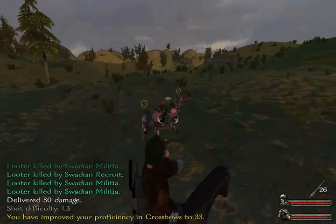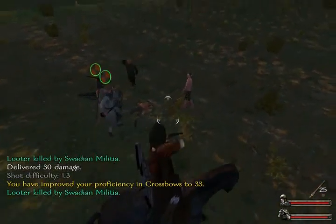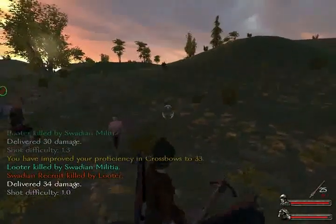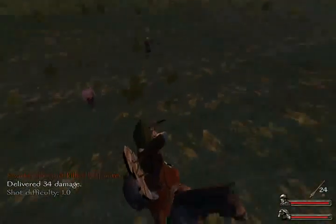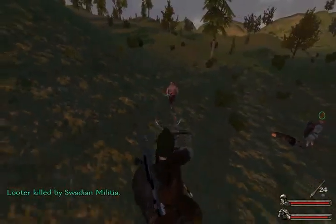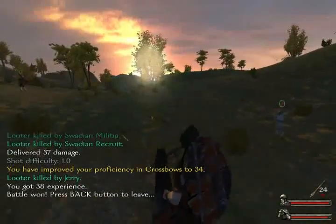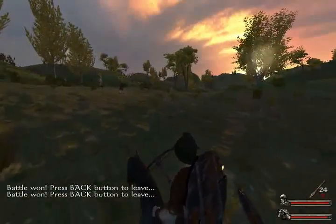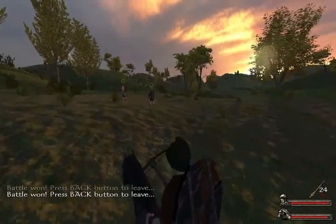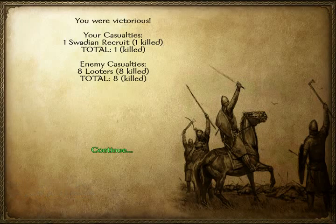Let's see if I can just shoot them from here. Looks like I've improved a bit. Looks like that hit — he's coming at me. Looks like that's it. Looks like we have three. Let's see what the casualties are like. So it looks like I have one casualty. Eight looters were killed, so that's good.